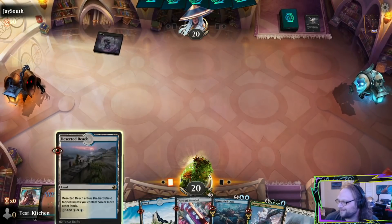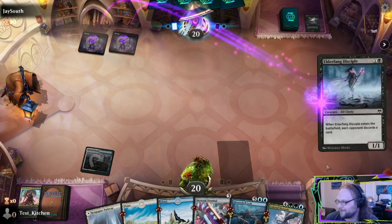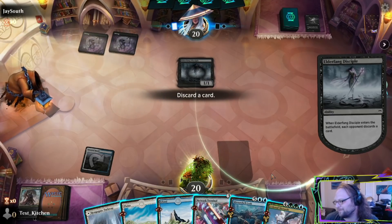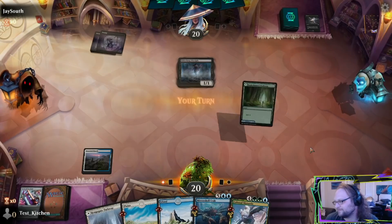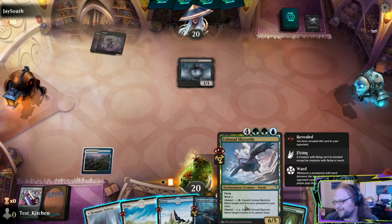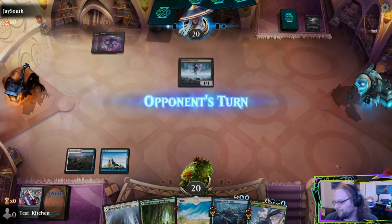Well, that kind of sucks. We got a land though. So we hold up Sky Turtle, because we'll almost certainly have a creature. Oh, it's Turgrid. Turgrid is not necessarily what we wish to play against. Turgrid is really good against us, because this channel ability — it's discard, it literally is discarding the card. So Turgrid is a nightmare matchup for us.